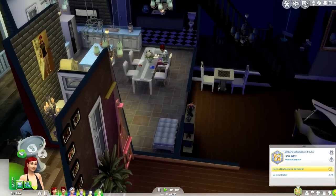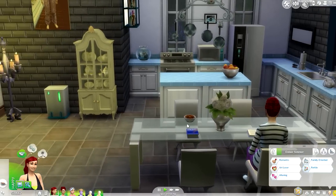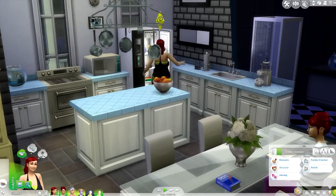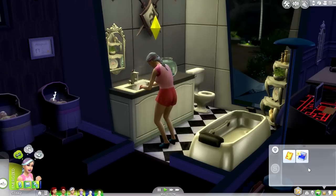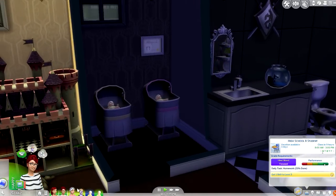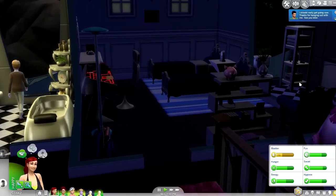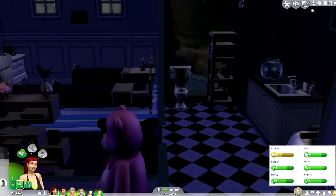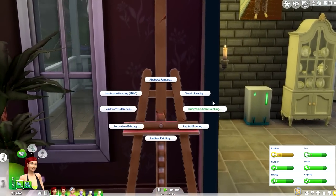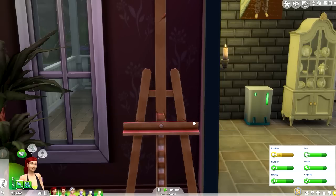After Ember gets old we'll just leave her to be an old lady and get a new Sim to carry on the baby challenge. Ember still has quite a lot of life in her though, guys. Rainbow is washing her hands after dealing with the babies and can do her homework. We only have 3,000 Simoleons and the bills are coming in, so we need to do some paintings and I'm going to start writing books again.